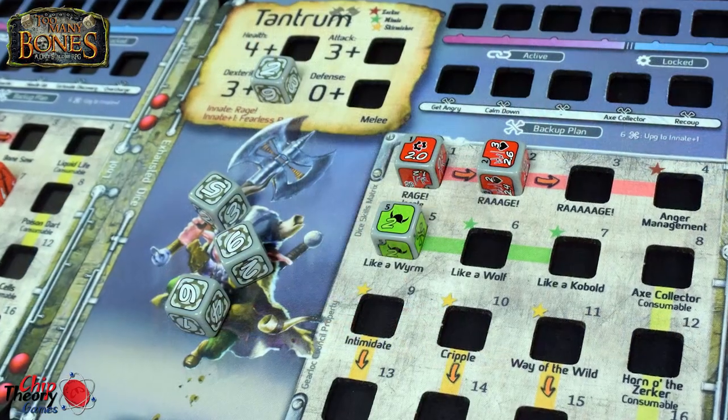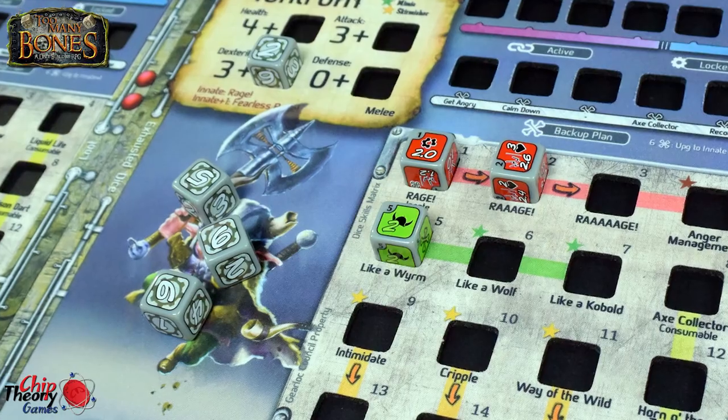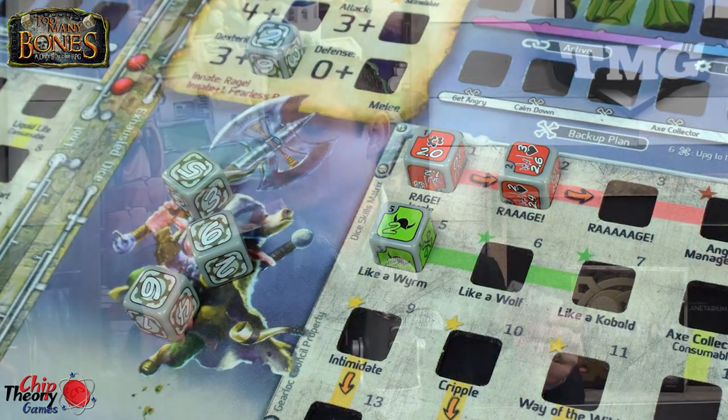When you get training points you can spend them in various ways — upgrading attack or defense requires rolling to see if you succeed, and the more you already have the more dice you roll and the lower your chance of upgrading. If you miss that upgrade you can always take a free health or dexterity increase. You can also upgrade your player board and introduce new dice into your skill set — either by upgrading a star location or one connected by an arrow to a location you've already upgraded. Placing a die there doesn't mean you can use it immediately; you still have to roll it in combat, giving you one more die as part of your dexterity pool.